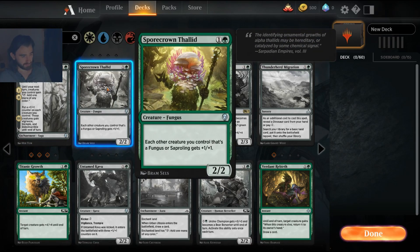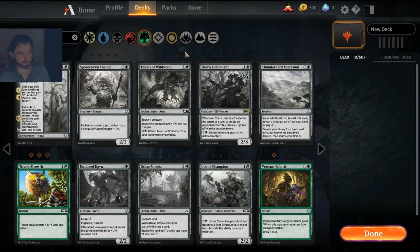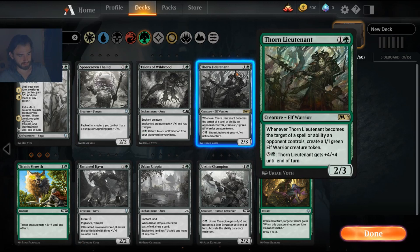The Spore Crown Thallid is amazing if you're running a Saproling token strategy with Saproling Migration — otherwise it's not that good. Thorn Lieutenant is a standard go-to: it's a solid green card that replaces itself when it gets killed, and as an elf it gets buffed by elf lords. Unfortunately it's a rare — I think it's too bad they put this in the rare slot.